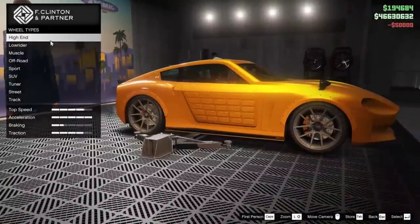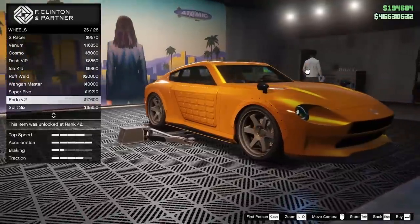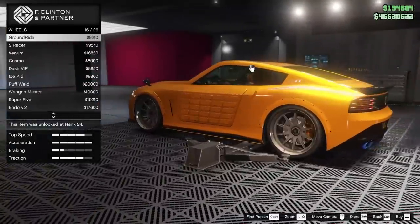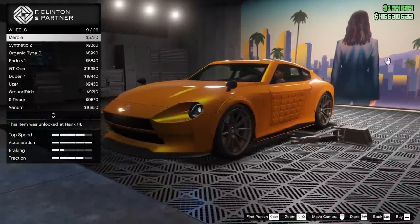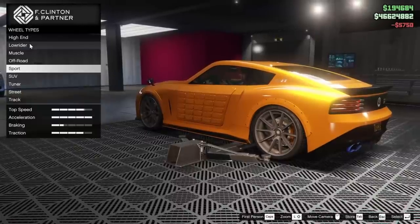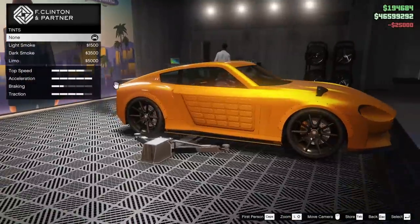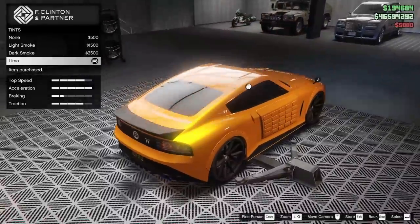For the wheels, I am thinking about going for the sport category. The endos kind of look good. The super fives kind of look good too. I like the S racers — they look pretty good on this car. The mercies though are just unfair, they look so good. Let's do those in black to kind of match up with the carbon fiber look. Bulletproof tires, of course, we got to add those onto the car. It does have Imani Tech, so we'd be kind of wasting our time if we didn't add those.